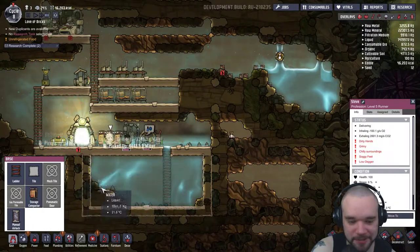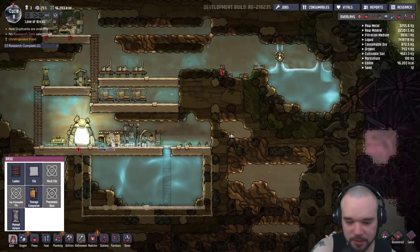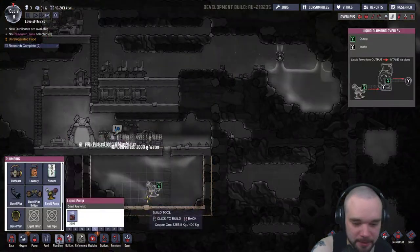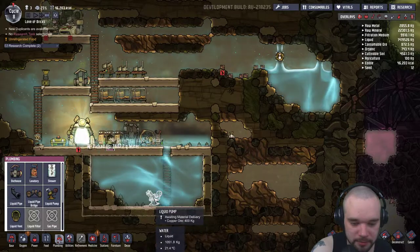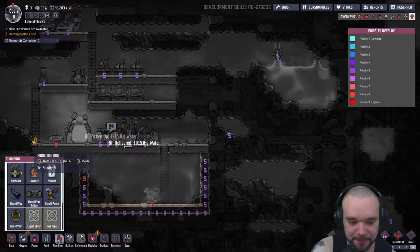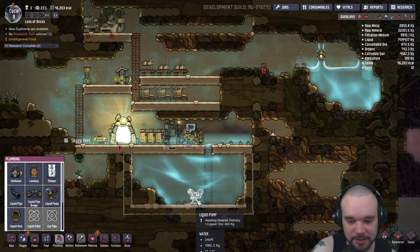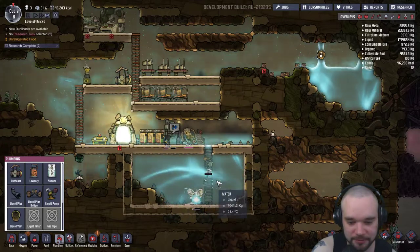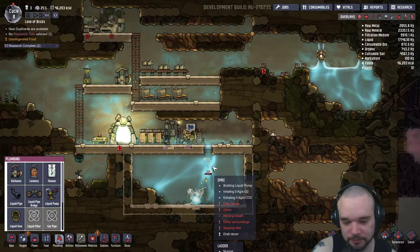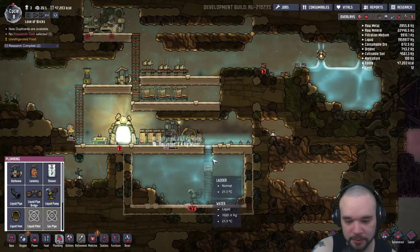Let's crack on with this tank to get our pump going. It's showing as unreachable, but we can get down here quite easily. We'll just slap our pump in straight away, prioritize that, and hopefully start draining some of this water to make it a bit easier to move around down here. Come on Amir, get out - you're going to drown! Get out! There we go, you bloody idiot.